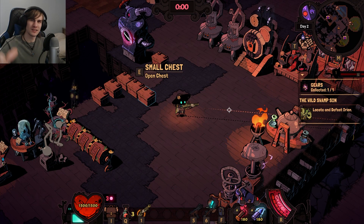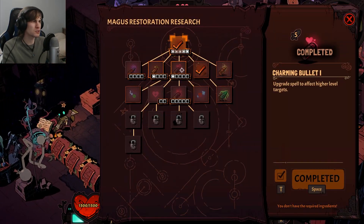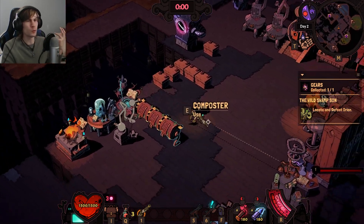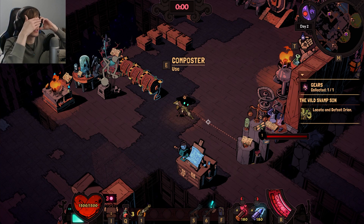Welcome back, survivors. I'm SurvivalVis, and we return to Wizard with a Gun, where this episode is probably going to be doing a bit of material farming. Last episode, we got ourselves a little bit more established with the life research tree. We're going to try to make ourselves what I'm calling a buddy gun, which is going to be a combination of a charm bullet and a healing bullet that we can just pull out when we want to have an enemy on the map kind of join us as an ally for a while.